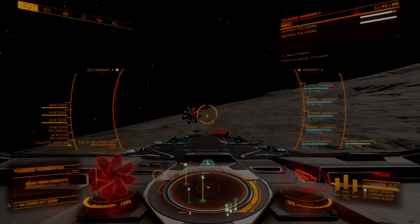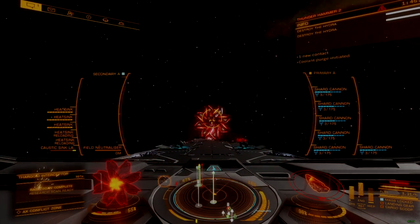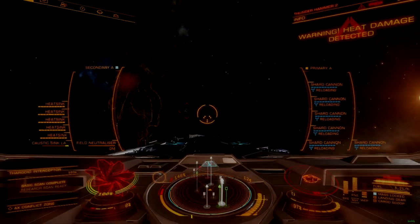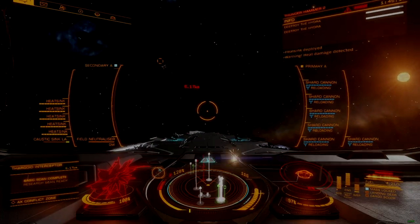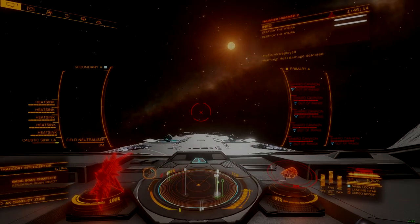Group combat does have a higher success rate, with less need for individual craft to be fully engineered. Port defense operations make it much easier to survive the conclusion of an encounter by allowing any player to land and get repairs at the port.